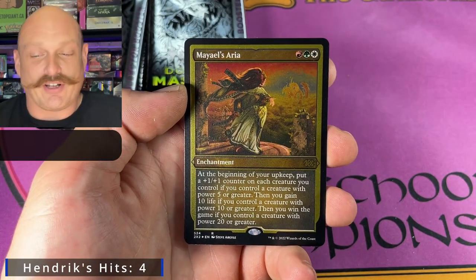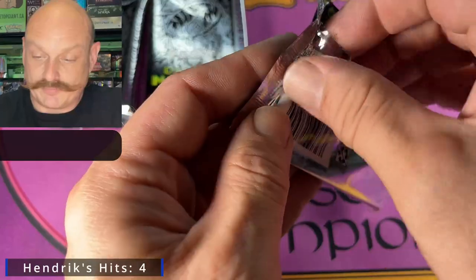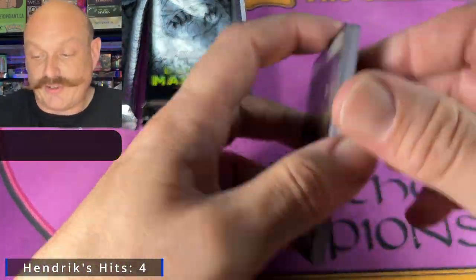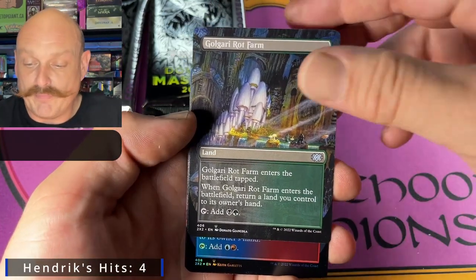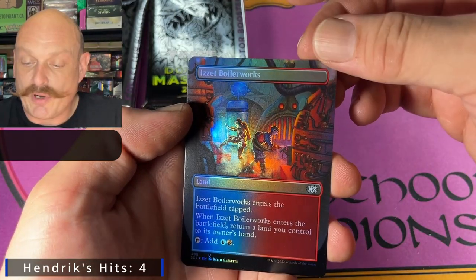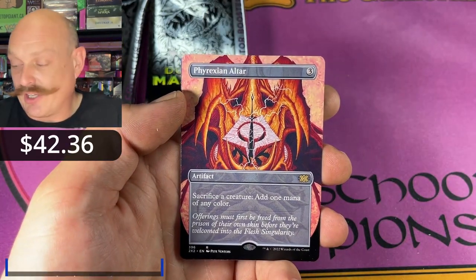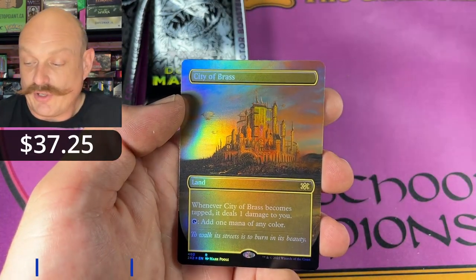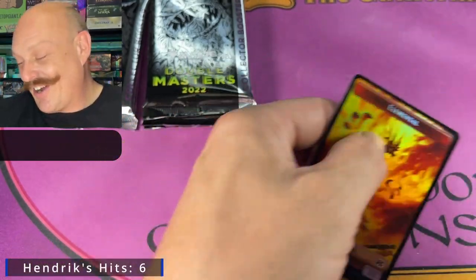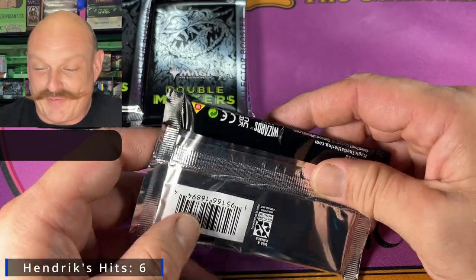Okay, that's not on the list. My El's Aria. Pithing Needle - oh, the Needle in the back slot. Alright, we're at three. He's doing pretty good, he's still got six tracks to go. Unearthed, not on the list. Rot Farm. Boiler Works - I like that artwork. Spell Pierce. Rafiq, not on the list. Altar - that's on the list, that's number four. That's an etched one, that's cool. Oh no! That's on the list as well. Okay, this box has been fired. It's huge. Hendrik's at five cards out of the bonus so far and we haven't even opened a full collector box.